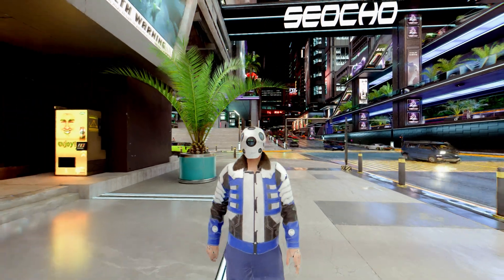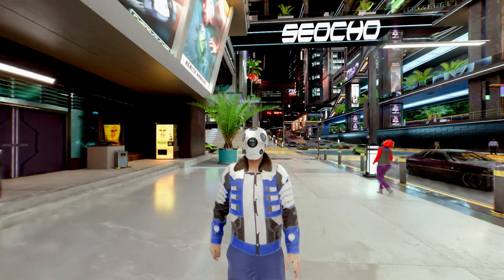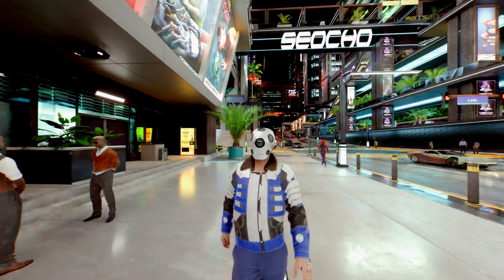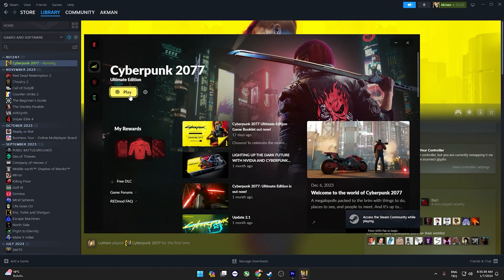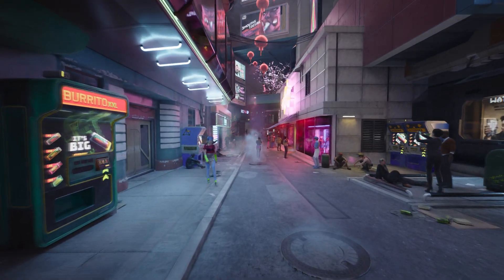Alright, let's get back to Nova LUT. As mentioned, you can't be using Nova LUT with other environment or lighting mods. If this is your first mod or you have no other mods installed before, you don't have to worry. Let's launch the game and see if it actually worked. Congrats! You officially installed your first mod.